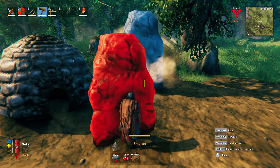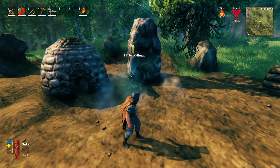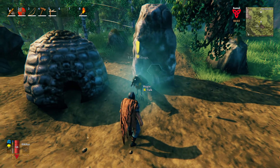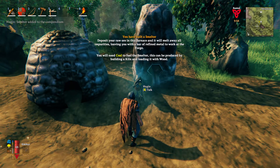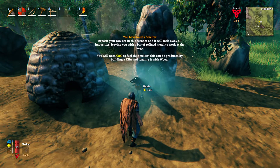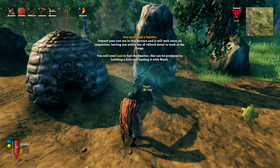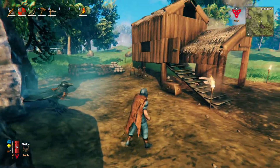Right here should be fine, I would think. Hello, Huggins. Man, it's been so long. I have got so many things to tell you about. Deposit your raw ore into this furnace, and it will melt away all impurities, leaving you with a bar of refined metal to work the forge. You will need coal to fuel the smelter. This can be produced by building a kiln and loading it with wood. Which I have right here. Thank you, Huggins.